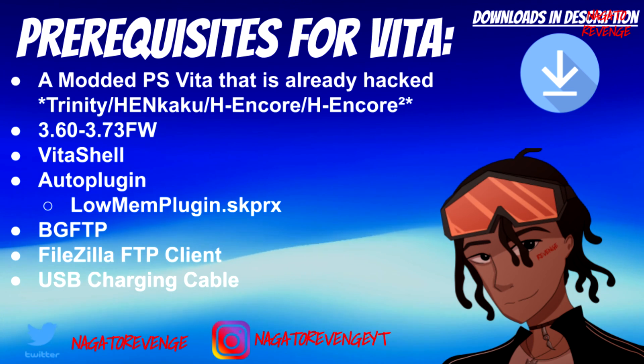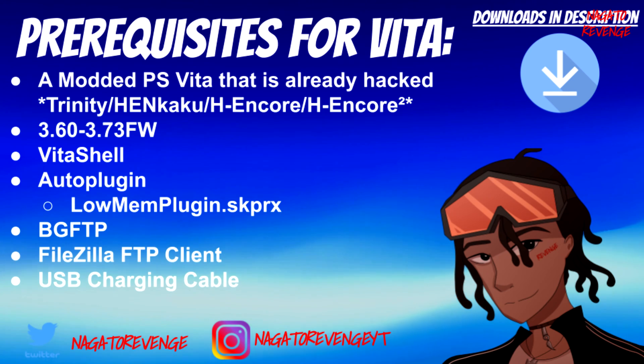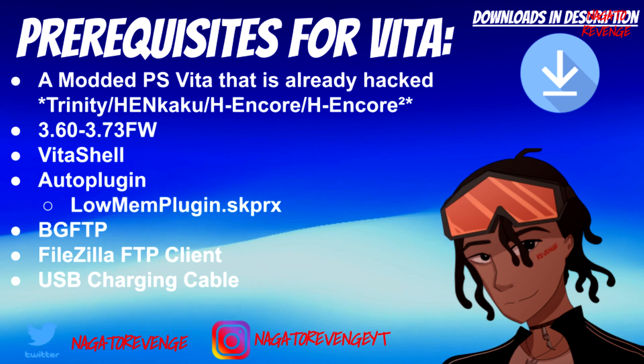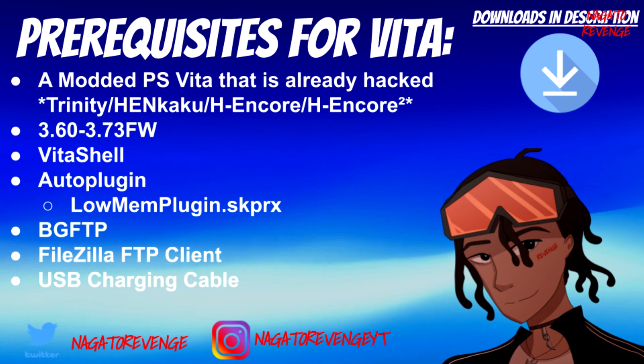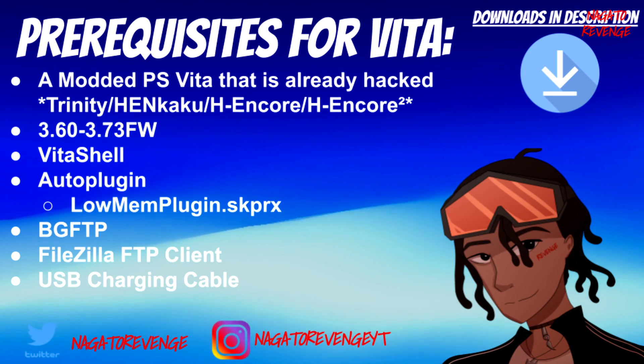You don't have to install it, but if you want the best setup and want all your applications to run fine while transferring files via FTP on Live Area, it's really recommended to have the low memory plugin — lowmemory.skprx. The easiest way to install that is with the AutoPlugin application. Of course you need bgftp itself, and you either need FileZilla or any FTP client on your PC — that's what I'd recommend for following today's video.